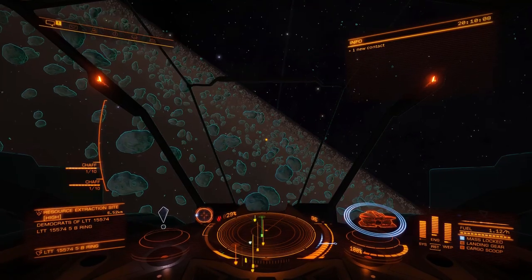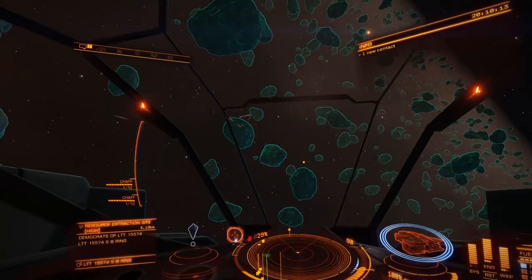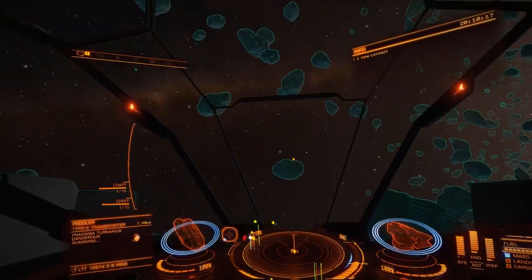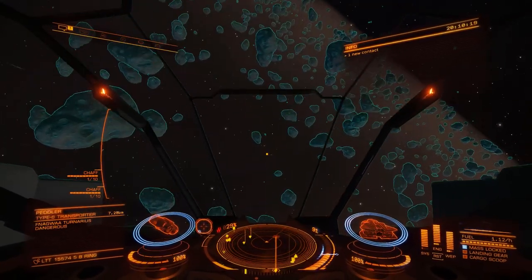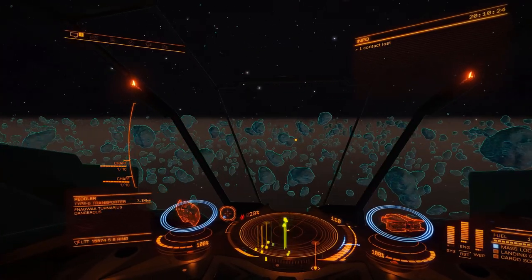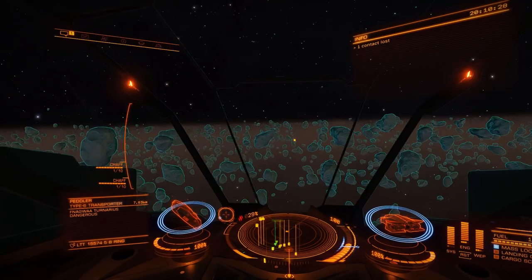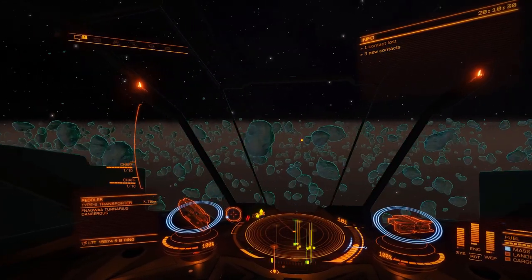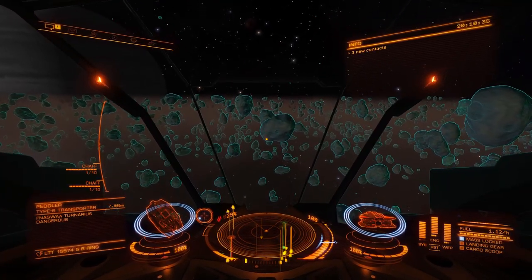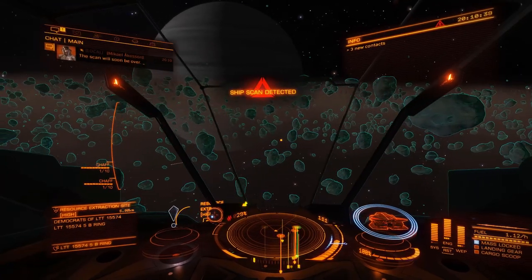We're back in the high resource extraction site again. Let's see what sort of spawn we've got. I'm not going to keep shouting out throttle in the blue zone and pips and things like that — you need to concentrate on doing that for yourself, less so than from the previous time in the diamondback scout. So you need to keep practising that all the time.